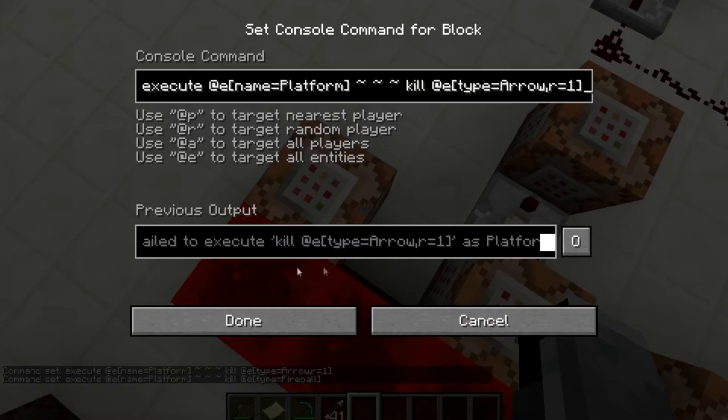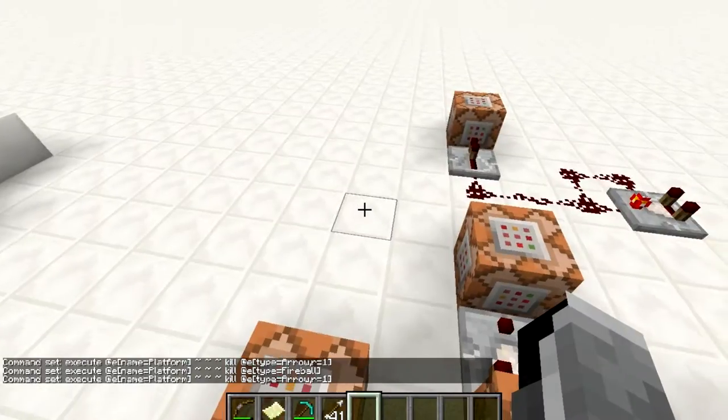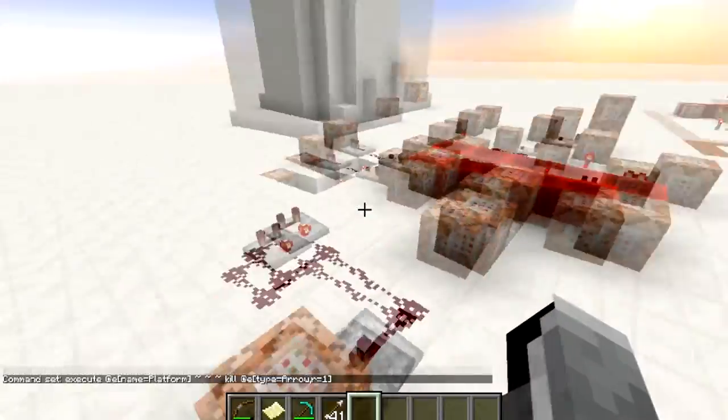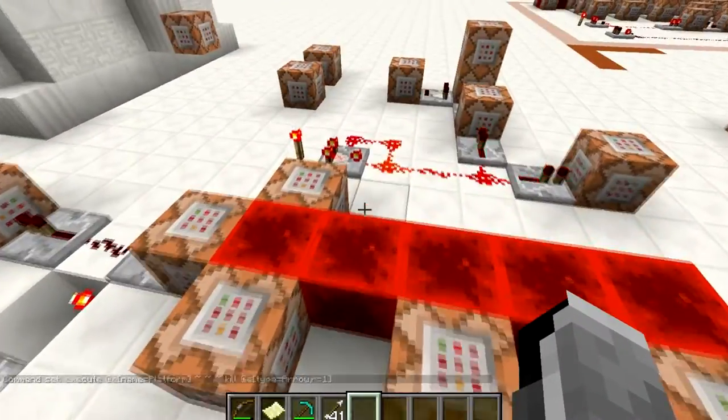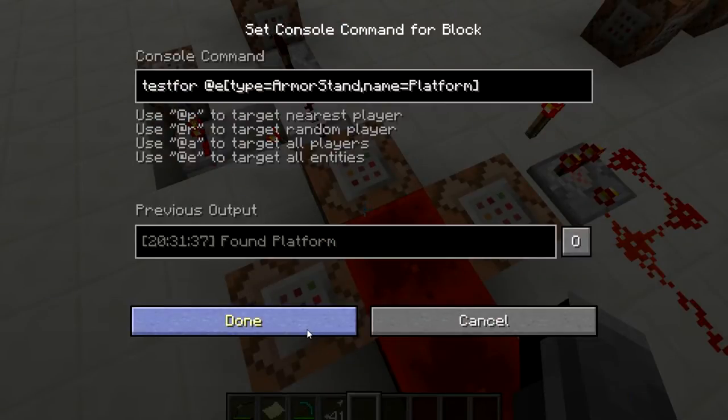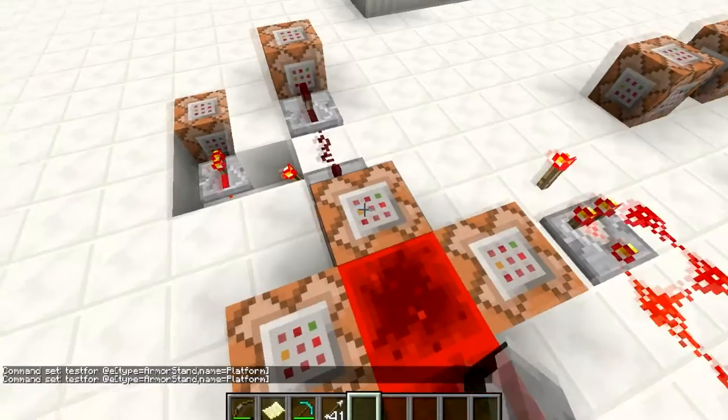This is executing at 'platform' — not at all armor stands — because there could be more armor stands in your world if you're using this in a custom map, which I think it's very usable for. It's testing for and executing at 'platform', and it is killing all arrows within a radius of one. So when you shoot the arrow and the armor stand gets created, the arrow gets deleted — otherwise the rest of the system won't work.